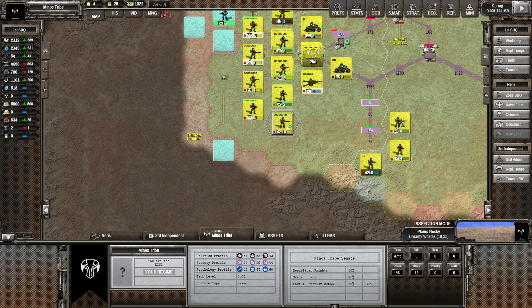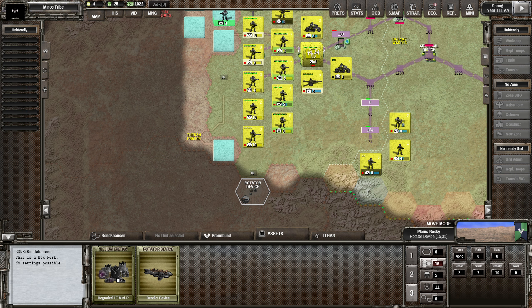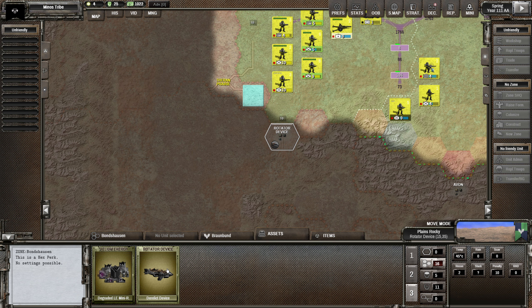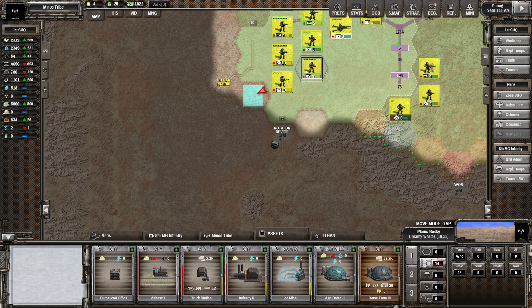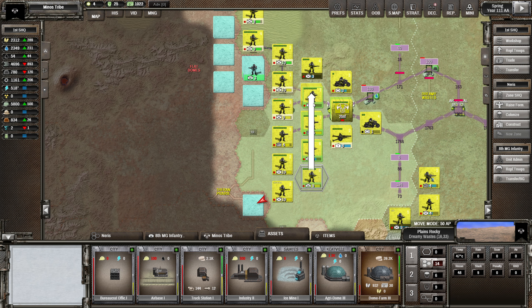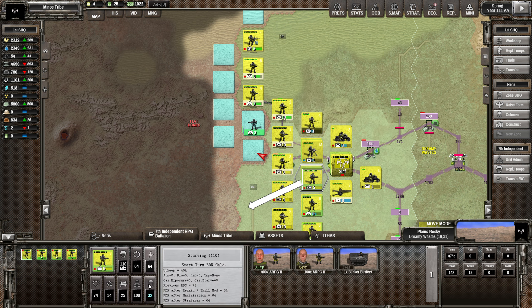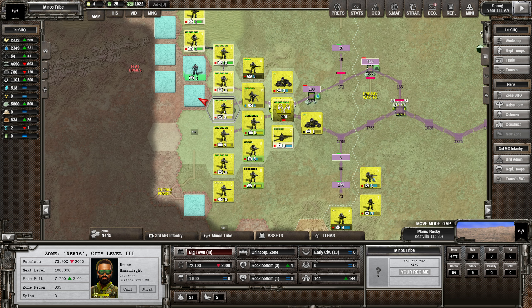We've got more enemies on the border - Brawbuns for example, who we are already at war with. There's a rotator device derelict out there - it gives us research bonus points, so we definitely want that. I don't want to do much attacking this turn, not while these guys have low supply. Let's get ammo and supplies to them first. We'll keep them along these lines - don't move, we don't want to be spending any oil.